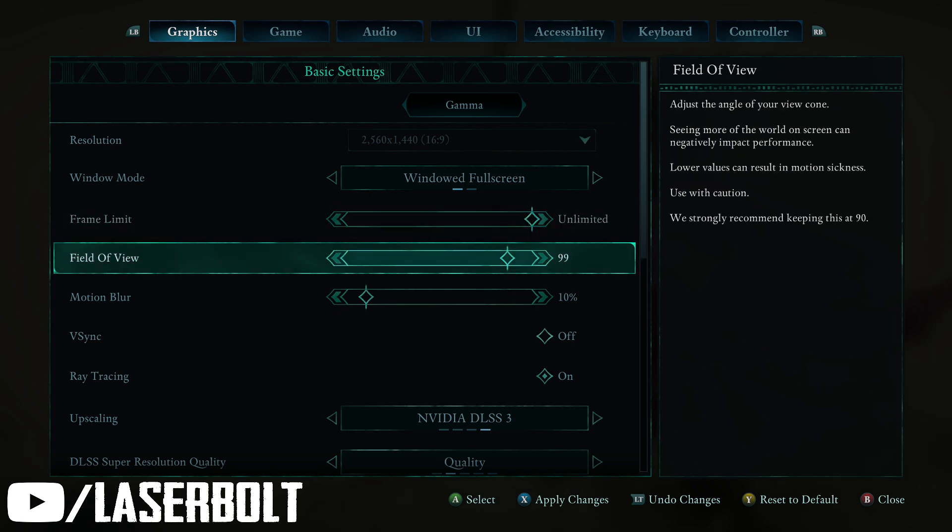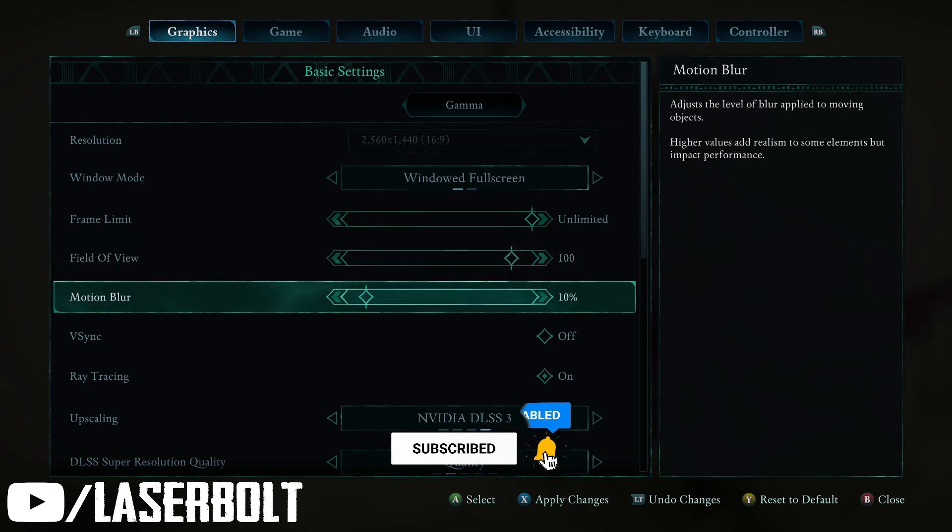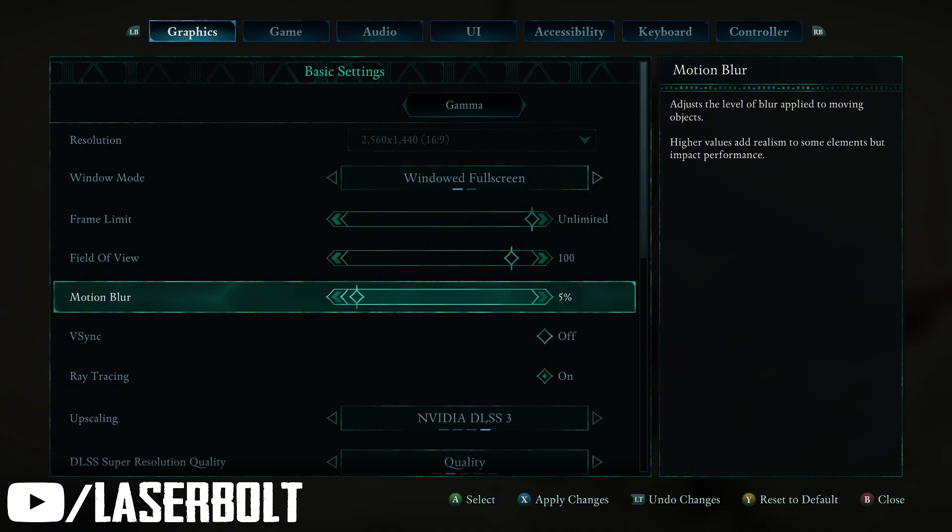For field of view, I always like to put it at 100 because it gives me a better view, especially when you're playing first person — and you also have the option to play third person in this game. It gives me a broader view while I'm fighting so I can see more on my left and right. Motion blur I'm going to put at zero — I don't like motion blur, it makes me sick.